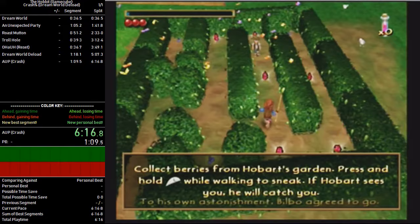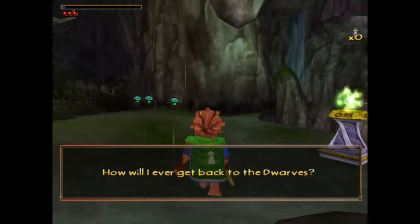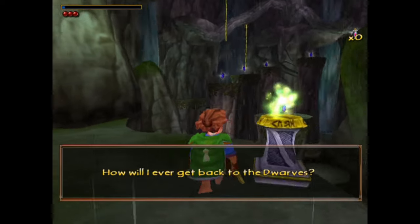Unfortunately, this was a console-exclusive glitch. The PC version didn't allow you to pause during Bilbo's dialogues in Overhill and Underhill, making it impossible to perform this deload on PC.